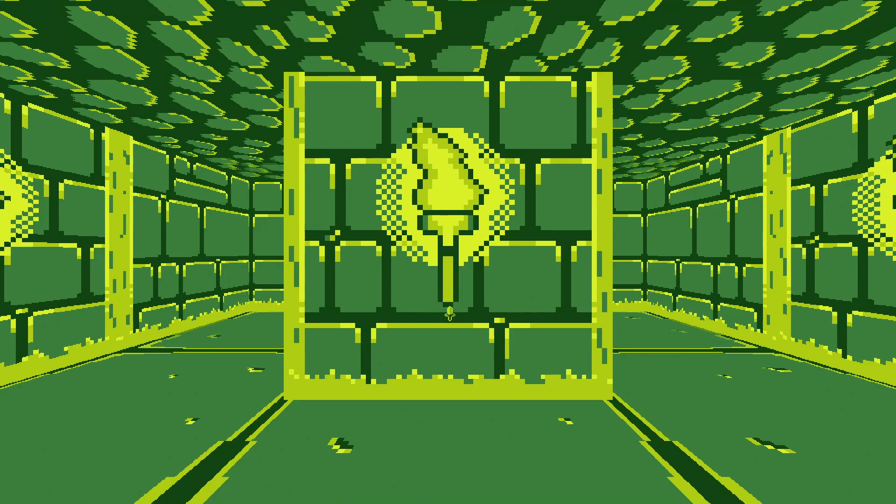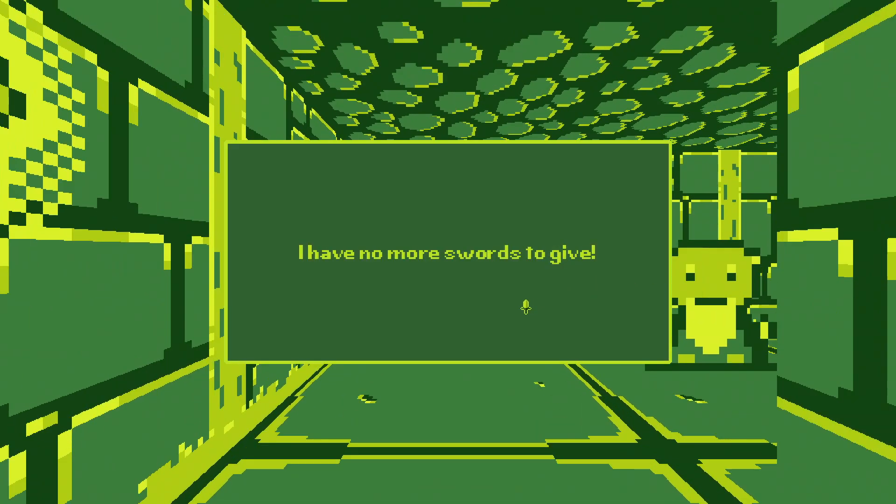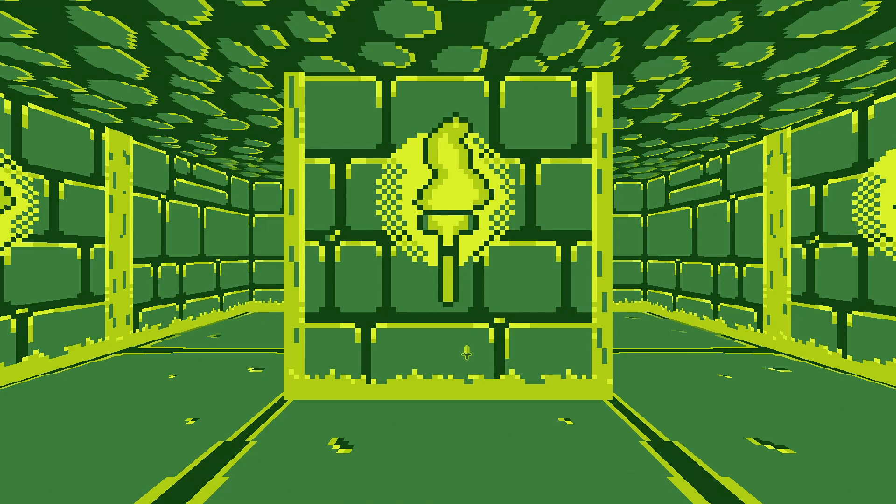Before, it was so that they would either give us the sword or tell us that they have no more shorts to give, despite the wall being here. But now a wall prevents clicking through.